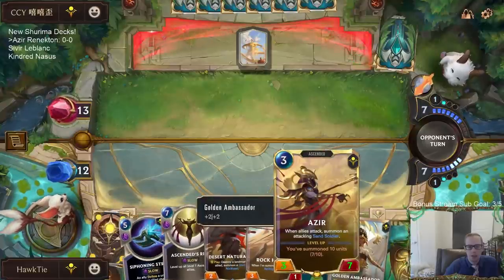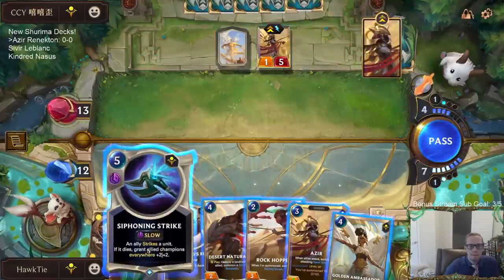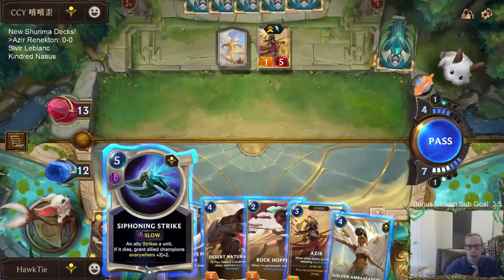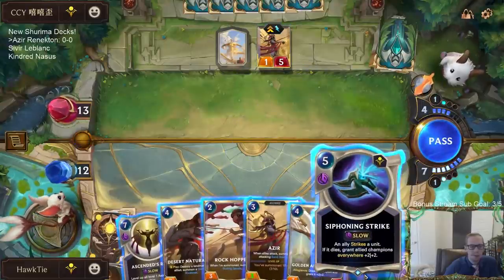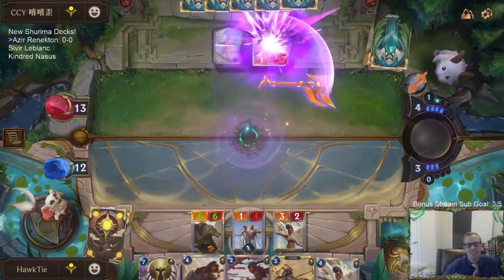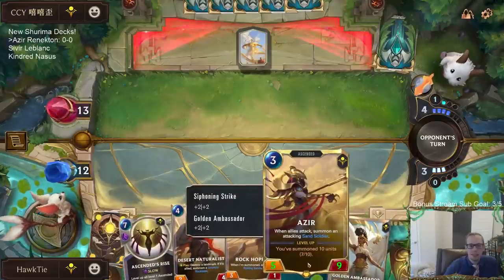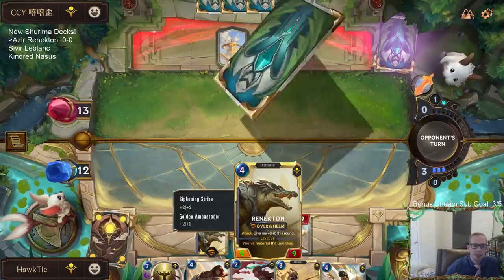Azir is at seven out of ten. I could go Siphoning Strike and Azir, or Azir and Desert Naturalist — Azir's at nine out of ten. I think the strike should be good. I'm going to do it; it's new cards, new region, I don't know exactly what could go wrong. Renekton big, Azir big — champions big! Now leveled-up Renekton gives plus three plus three when it attacks this round.